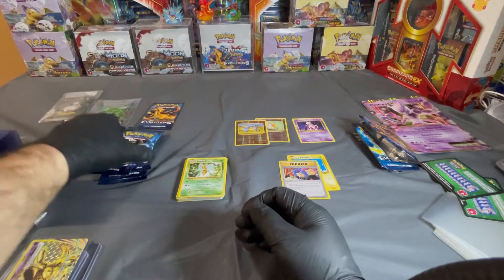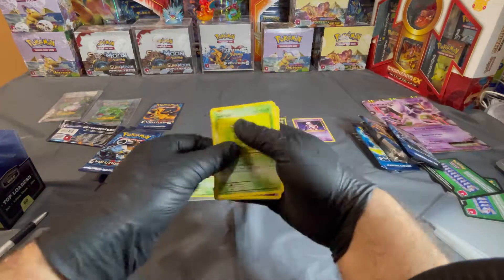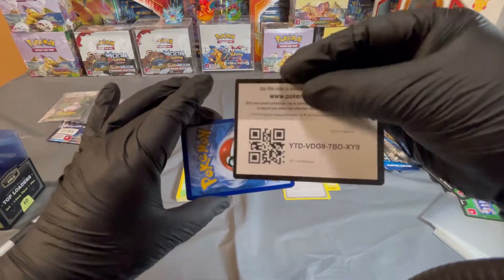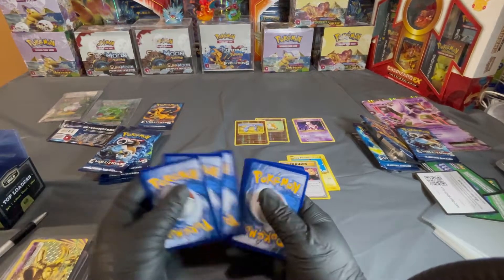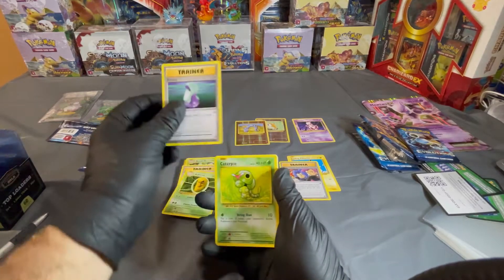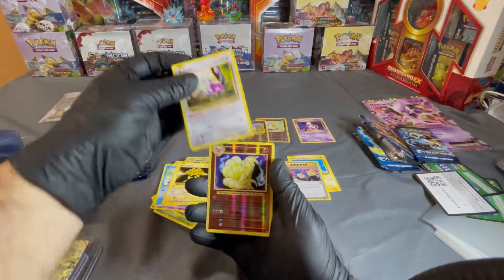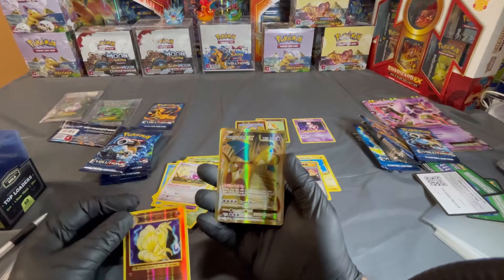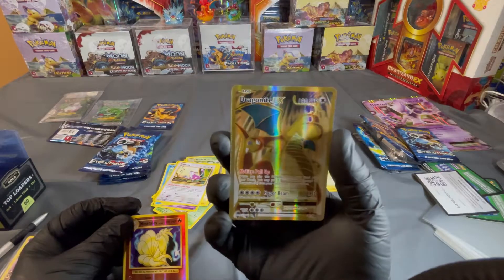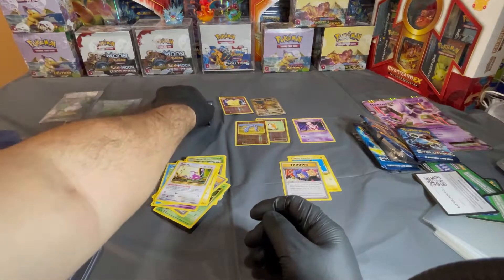We have one Charizard left. Let's go ahead and do the Blastoise. Put this artwork to the side and we have a white card — nice. Here's the code, you guys. Now let's go one, two, three. We have a trainer, Kakuna, another trainer, Caterpie, Drowzee, Magikarp, Electabuzz, Rattata attack, a reverse Ninetales — and look at this one — a Dragonite EX full art! That is so nice, beautiful. Now I have two of these.